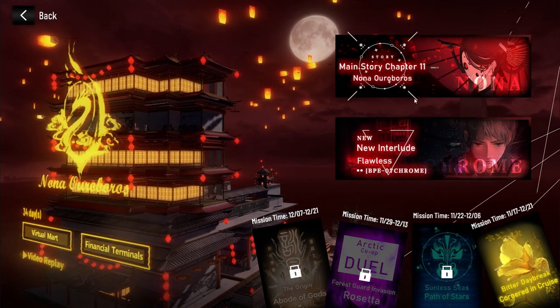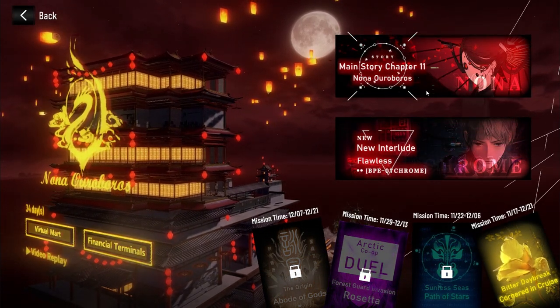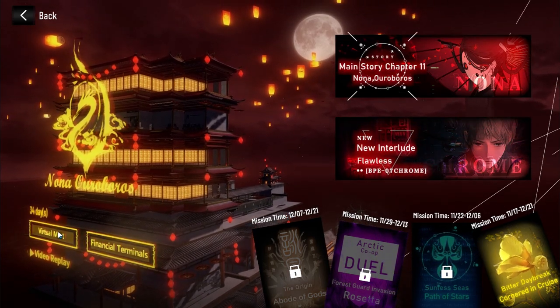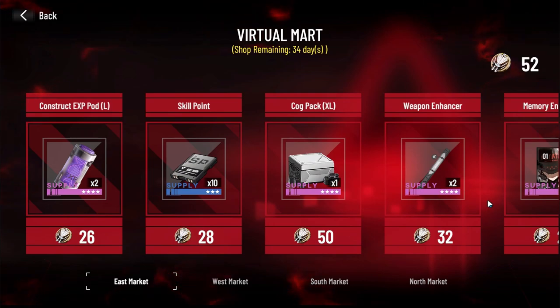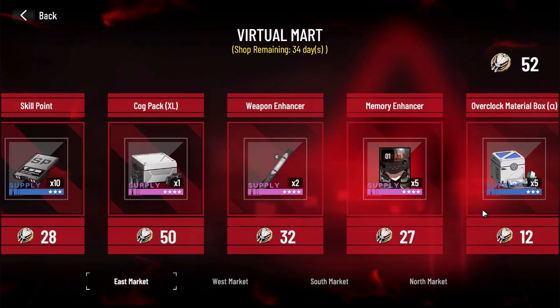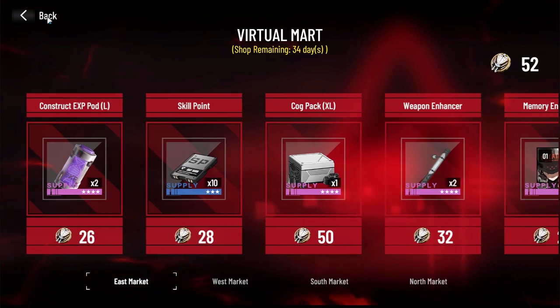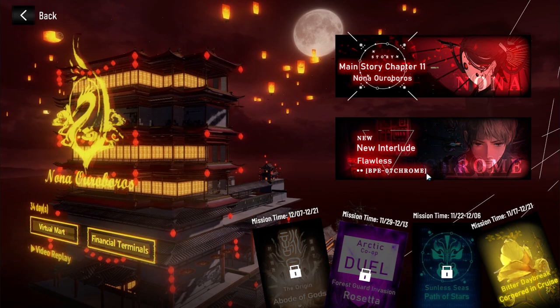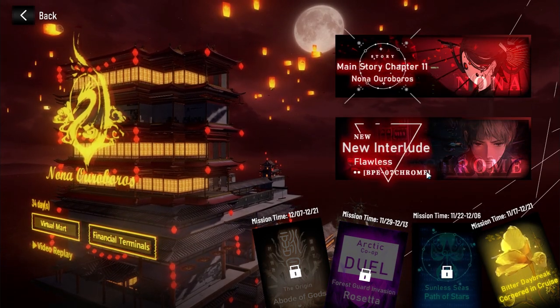So we have a new event happening today. We get a new chapter for our campaign, we get a new interlude stage, and we also get a couple of new things for us to farm. So if you've already been playing Punishing Grey Raven, you already know the drill. We're going to be farming for resources, and most of you, if you're free to play, you're going to probably be skipping Chrome and trying to save up for a future construct such as Vera instead.